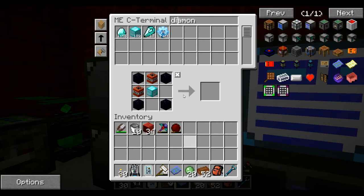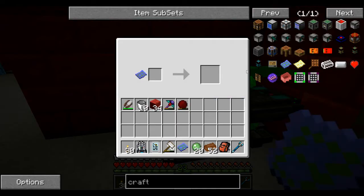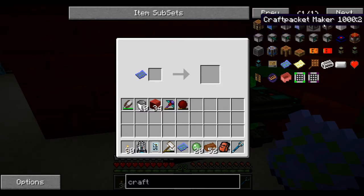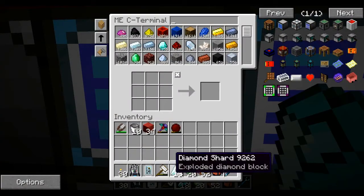I grab this craft packet, and then here we've got a craft packet stamper, which you should be able to look up easy enough. It's a Factorization mod. You place it in here and it explodes — it explodes a block of diamond into diamond shards. Nice, interesting first step.